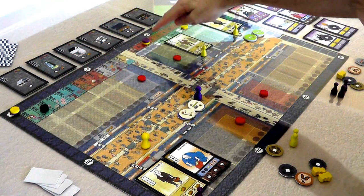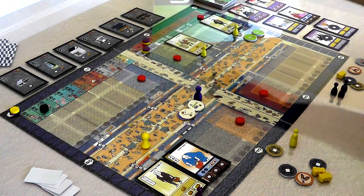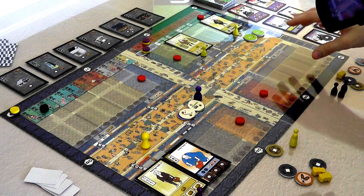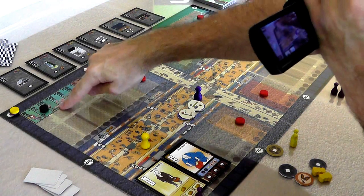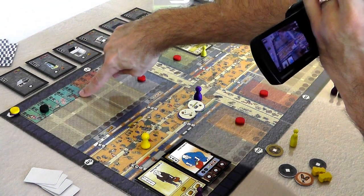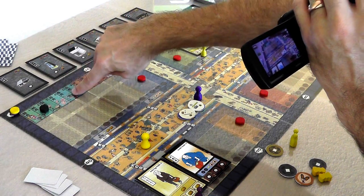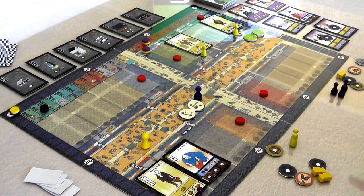Now we move on to season two. Jen's in first place on the firefighting track, so she gets to be the first player to choose how far she moves and gets first dibs on all the actions. In the extended playthrough I'll play through at least probably up to five more rounds, because I'd like to demonstrate how fire works. On the fifth round — in May — there is going to be a fire, and we have to be prepared, which is why we're increasing our firefighting potential.